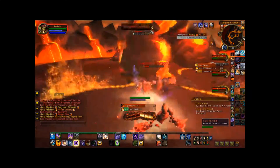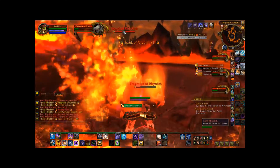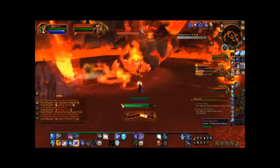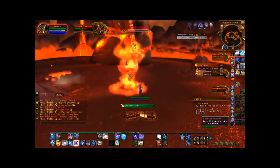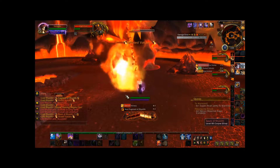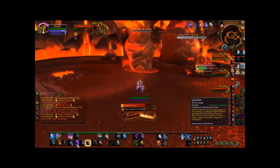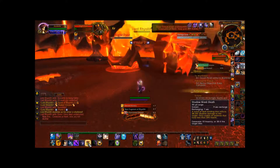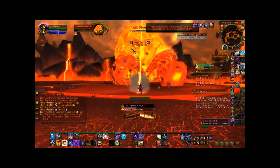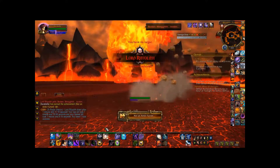I do still tend to move around a little bit in this fight, more from habit than anything else. Standing in the fire is something that's become pretty ingrained into me from all of the raiding, but it's certainly not necessary to do so or to move out of anything. From my understanding, causing him to hit the Volcanoes does actually damage his armor, but you should be doing enough damage by yourself to take him out pretty easily.